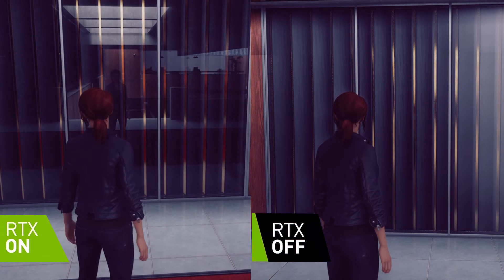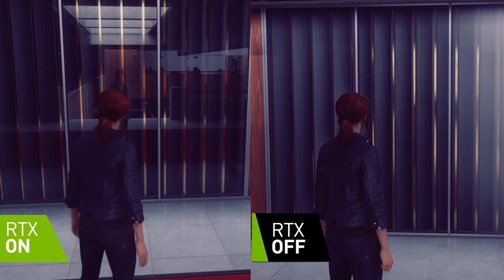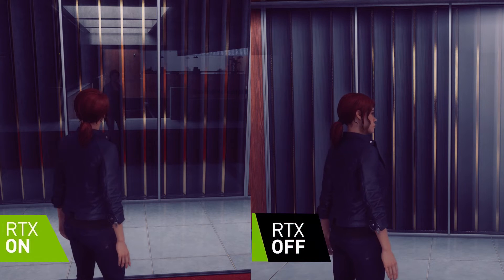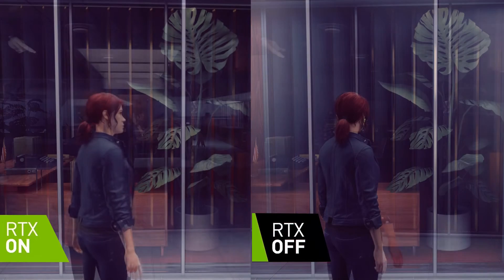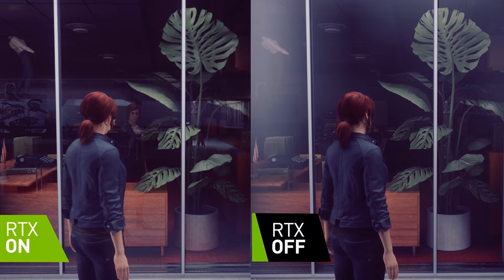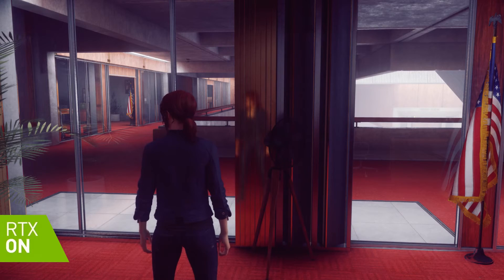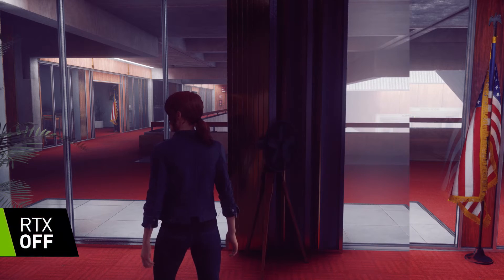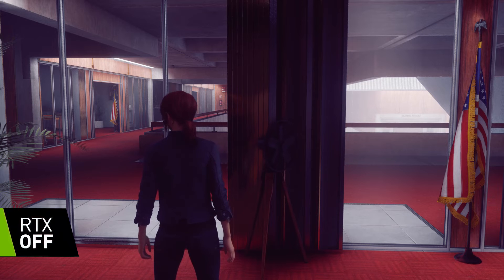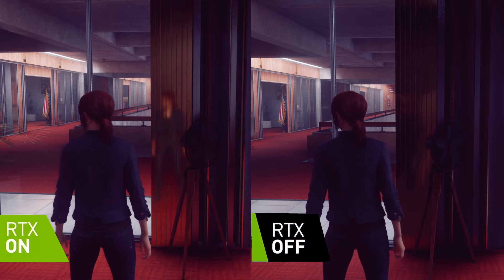Transparent reflections make a big difference to the final image. In the non-ray-traced image the curtains on the other side are far more obvious, and here's another example where you cannot even see the main character's reflection at all in the non-ray-traced image. As we saw in Cyberpunk 2077, reflections can happen in various types of material — here you can see a far sharper reflection in the ray traced scene in what appears to be a metallic surface.